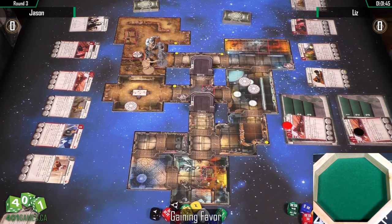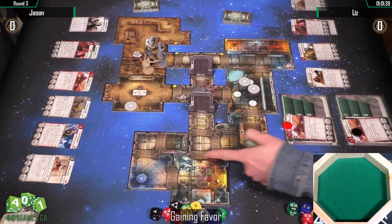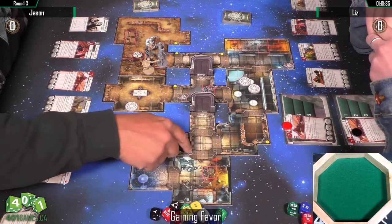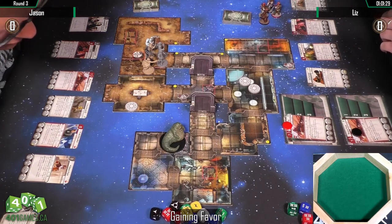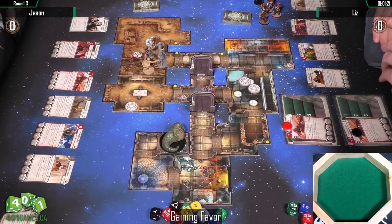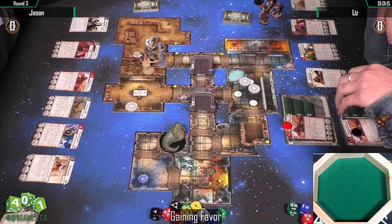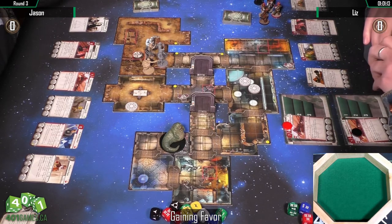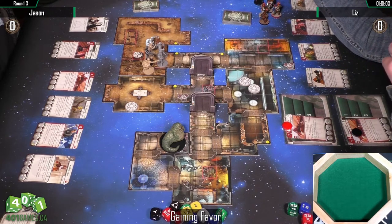It makes for some interesting brawling because you want to get into that middle area. Each patron can have tokens from both sides, but if an opposing figure is sitting there you can't just walk over and interact — you have to contest it first. I've seen people try to go around and start focusing from different sides of the board.